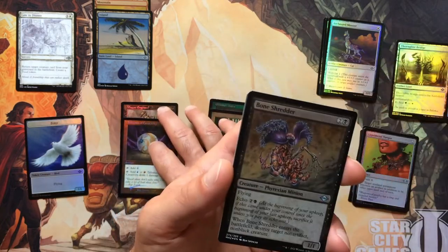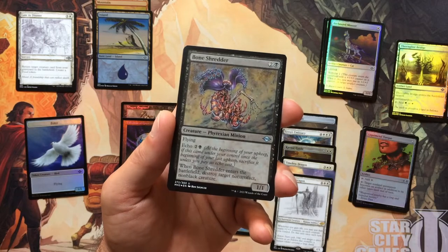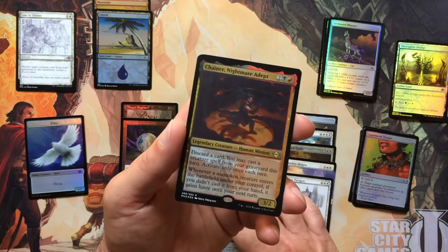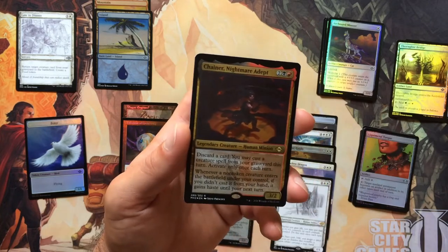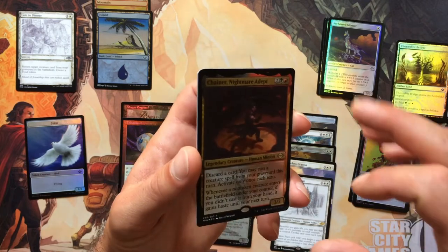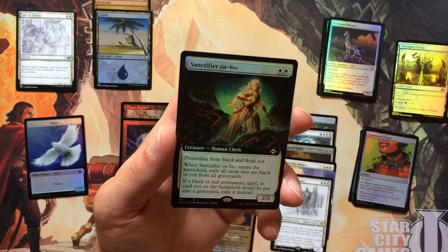We've got Etched Foil Bone Shredder — great card in Limited, really great card in Limited. We've got an Etched Foil Chainer Nightmare Adept. And our Borderless Foil Rare is Sanctifier Envec.